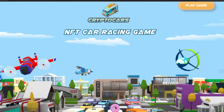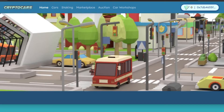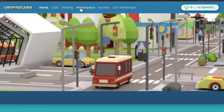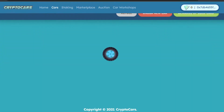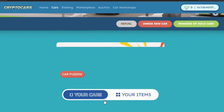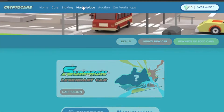To play Crypto Cars, go to cryptocars.mi — the official website. You'll see the 'Play Game' option right here. Click on 'Play Game' and you'll sign up with your MetaMask or any other wallet you have, because it's an NFT game. Once you've connected your wallet, go to 'Cars' where you'll find all the different cars you can play with. Right now I don't have any car — my items will show here — so I'll go to the Marketplace to get one.